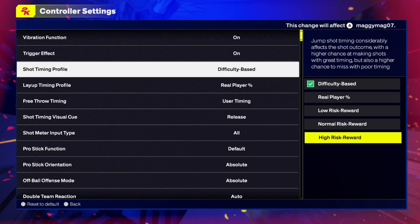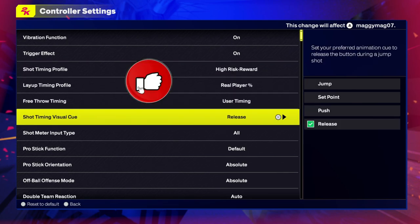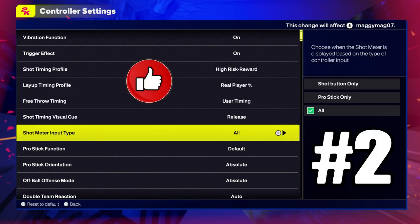High risk is for those advanced players. So if you're not advanced, if you're trying to figure out how to shoot, I don't think you should really go to high risk. I think everybody should go to normal until you figure it out. That's just my own personal preference.